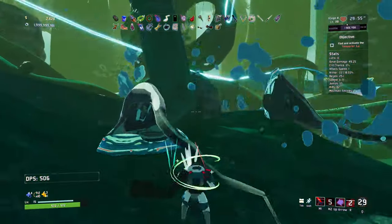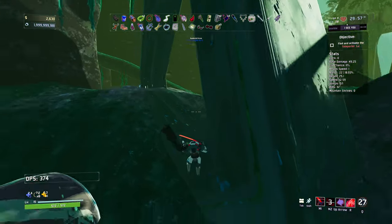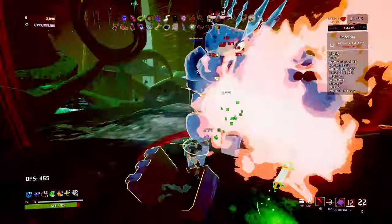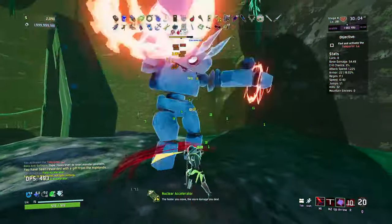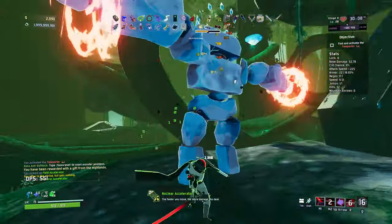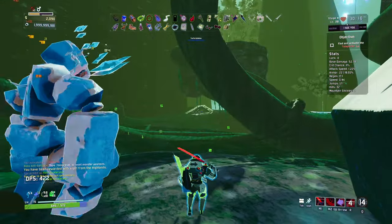There you go - did it. You see that? Insta-kill. 2,600 we've got right now. I'll open that up - it's a big chest. Faster you move, the more damage you deal - that's potentially pretty good. What the hell is that thing over there? There's that part of the stage. Another big chest over there.